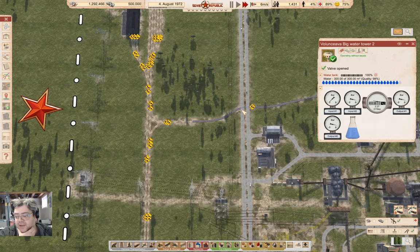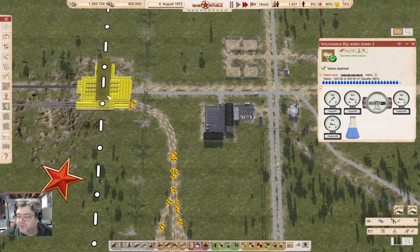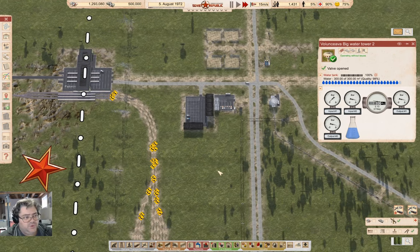I will get a faster track layer in place once this guy makes it to the border up here. This is a large custom house, so I can actually buy the big track layer, which I can afford.